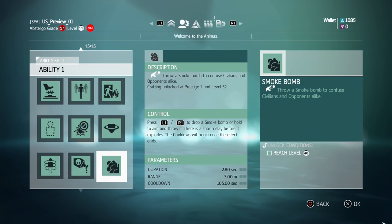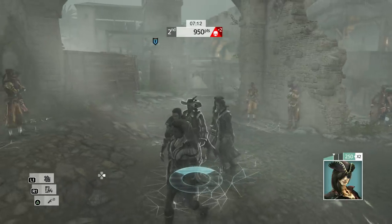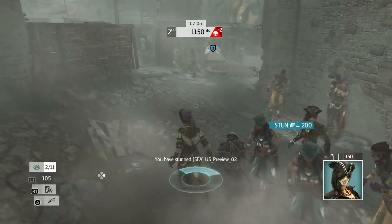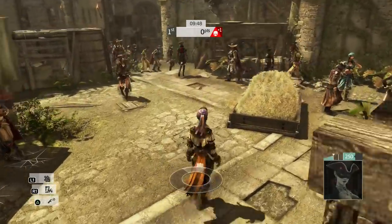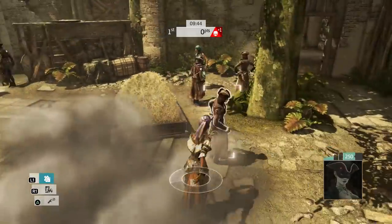I'll let you take a look at it in action from a wanted match I played at the San Francisco preview event. You can see my pursuer comes around the corner, I throw the smoke bomb down, and there's a very significant delay with a nice visual effect to show off the fact that there's a delay as well. I think this will help a lot with people complaining about getting killed through a smoke bomb — you can still get the dodge animation.